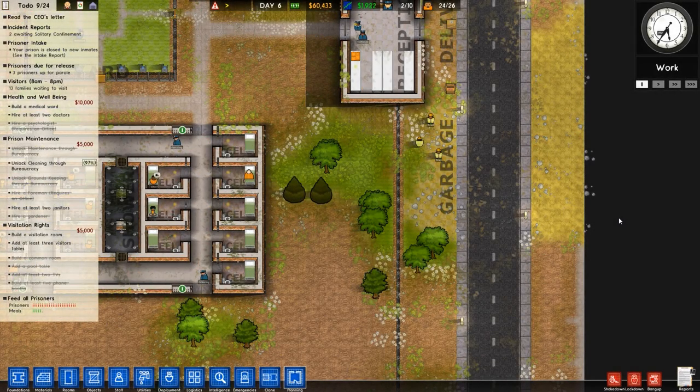Hey there slackers, welcome back to Company Games. My name is Twisted and today we are once again playing Prison Architect alpha 35. I just spent over half an hour designing a new cell block.